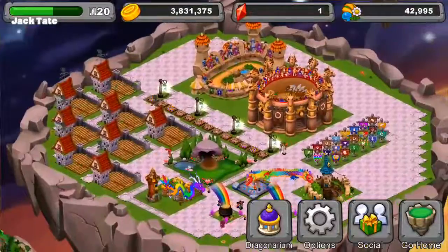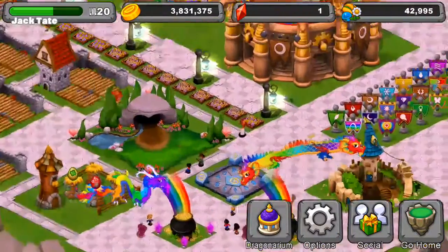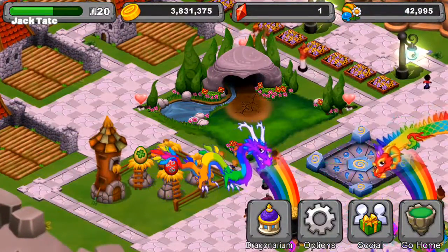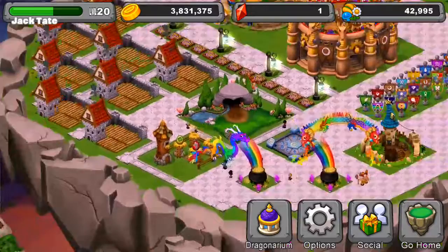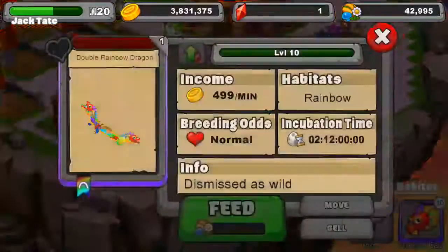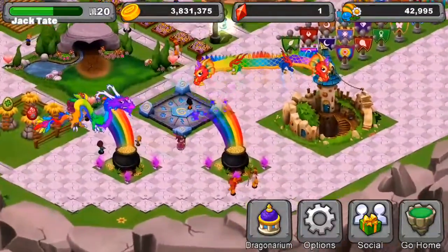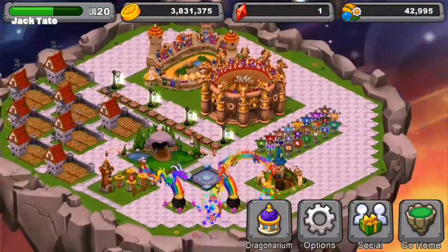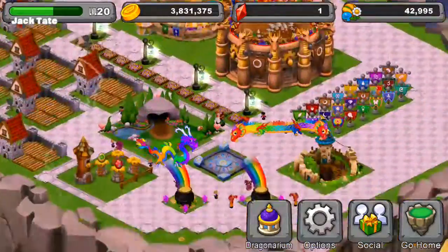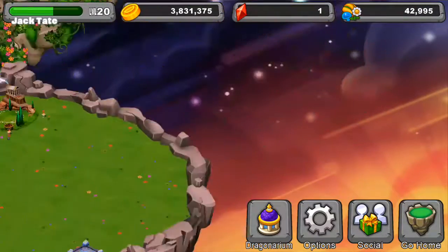Over here is the breeding area. He has obviously started later with this base. Let's just quickly look at that breeding — that looks like a nice dragon in there; I think that might be a clover dragon or a Celtic dragon. He has got two rainbow dragons — a rainbow dragon and a double rainbow. I'm pretty sure he got this double rainbow from a mystery egg too, so he is one lucky bastard. He's one step ahead of me. He hasn't got Kairos yet, but he's got those rainbow dragons which are nice, and I don't even have those yet.